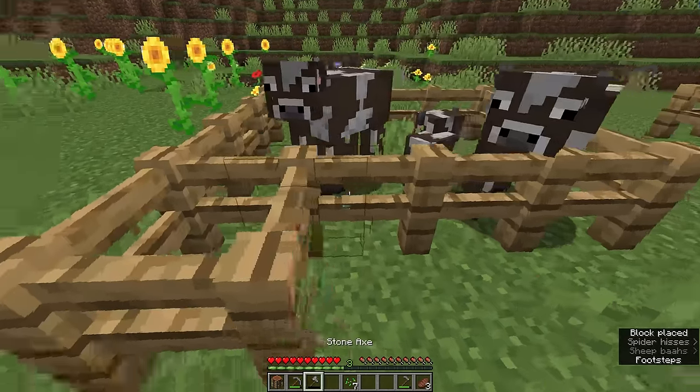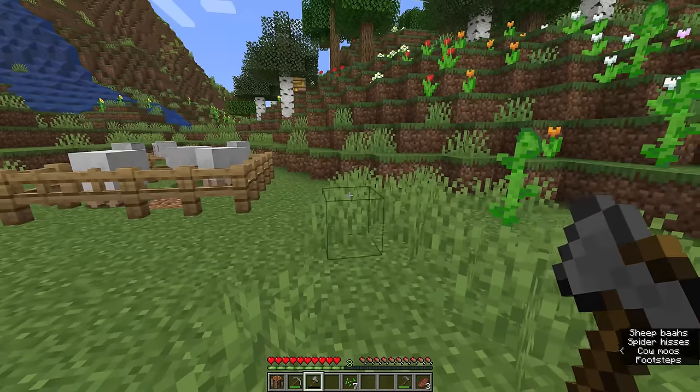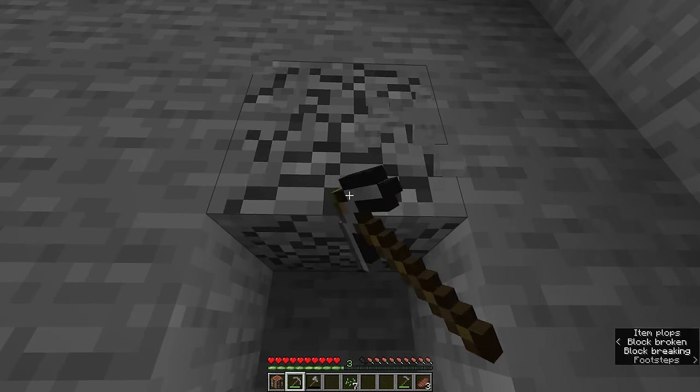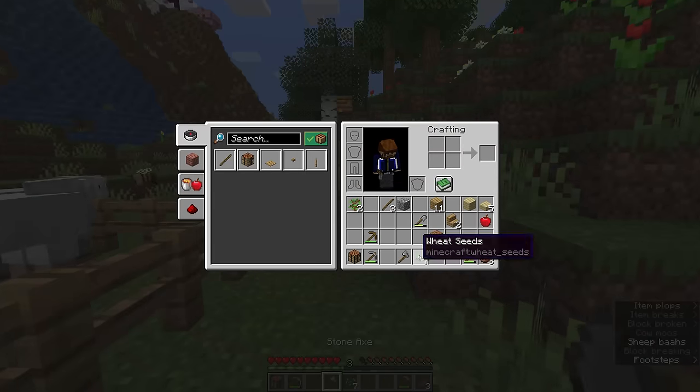You'll also notice that my axe is starting to wear down a little bit, and if I break any more wood with this it's going to break permanently, so we'll have to grab the materials we need to craft another axe. I'll just get three cobblestone from over here in this cliff face, and when I pick up this crafting table the axe is going to break, but that's fine because we just made another one.